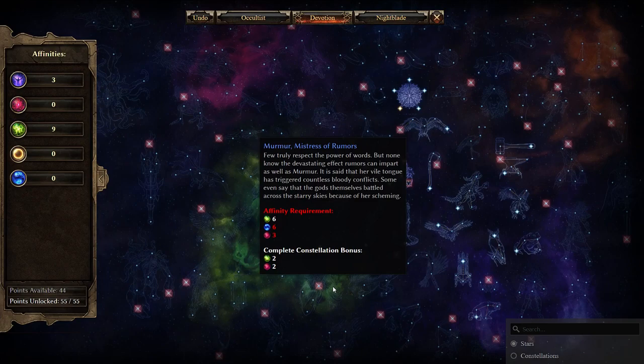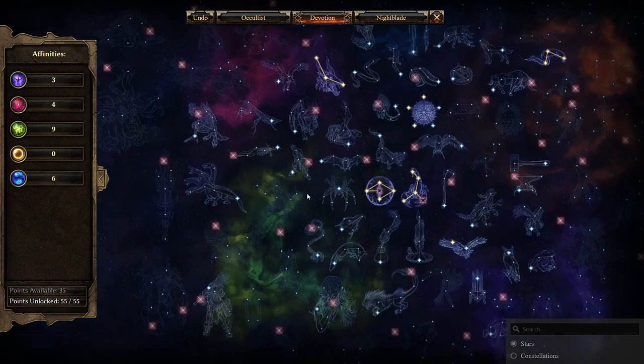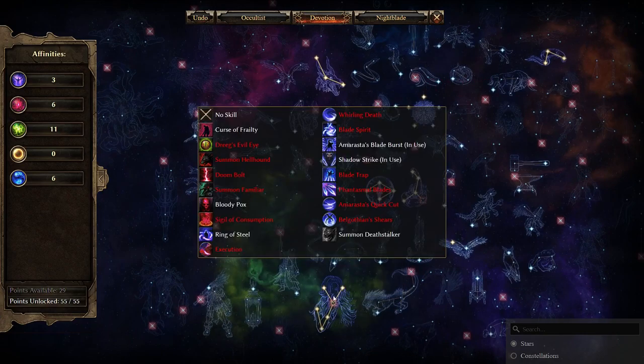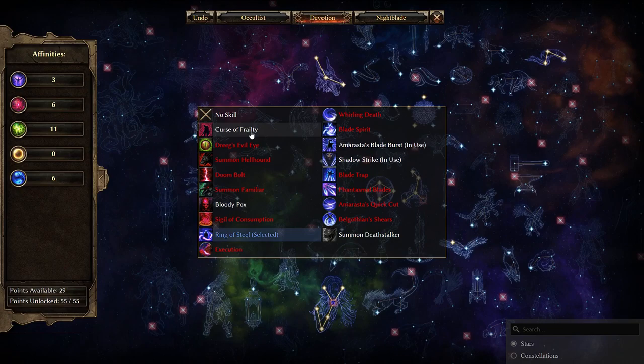Next, you want to aim for Murmur the Mistress of Rumors. For this you need 6 green, 6 blue, and 3 red. For red, get the Jackal; for blue, get the Eel. Once you have those two, you can get the Rumor devotion. While leveling you can put this wherever you want — if you're playing Nightblade only, you can put it on Ring of Steel. For endgame, I used this on Curse of Frailty.